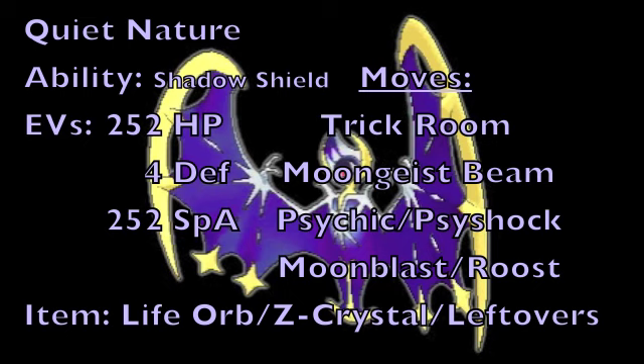As for the item, we're either going to go with a Life Orb, a Z-Crystal to correspond to one of your attacks, or Leftovers to allow this Pokemon to recover HP at the end of every turn. For the moves, the first thing we're going to go with is Trick Room to twist the dimensions and make the slower Pokemon the faster ones on the battlefield. Then again, we're going to be going with Moongeist Beam and Psychic or Psyshock as your main Ghost and Psychic-type STAB attacks, and for the last move slot, Moonblast for coverage against Dark-type Pokemon, or Roost for additional survivability, potentially allowing multiple opportunities to set up Trick Room throughout the battle.